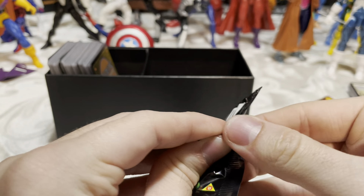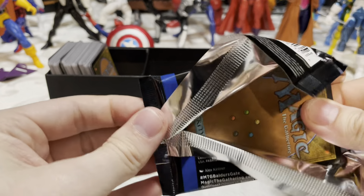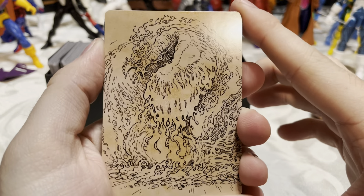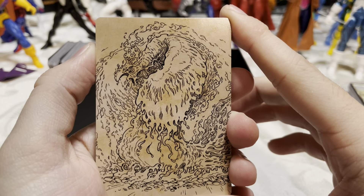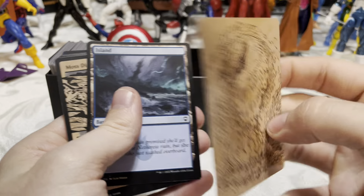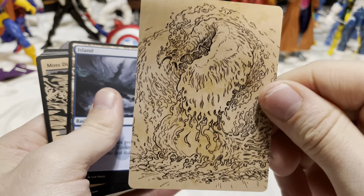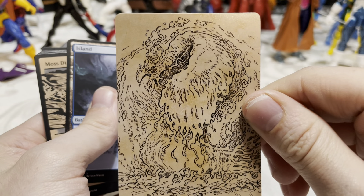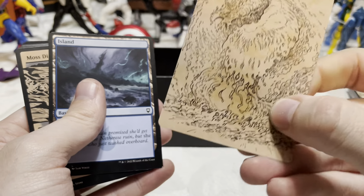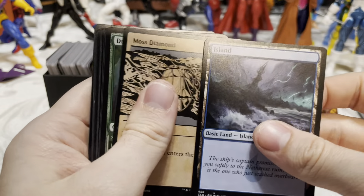All right, last one — I pulled a whole crap ton of dragons. Looks like a water or fire elemental — Nemesis Phoenix, so that is fire. Can't always tell in the old art style if it's fire or water. Not bad.